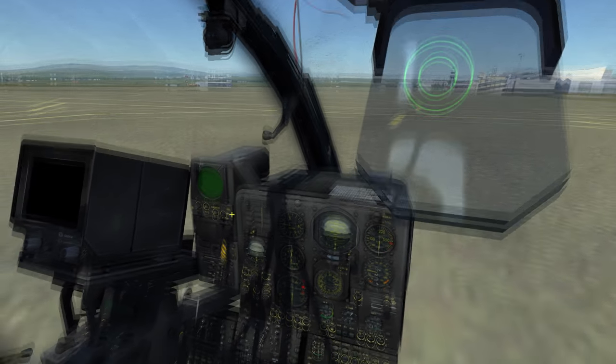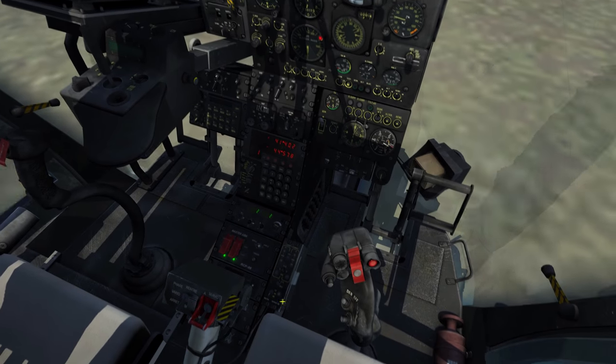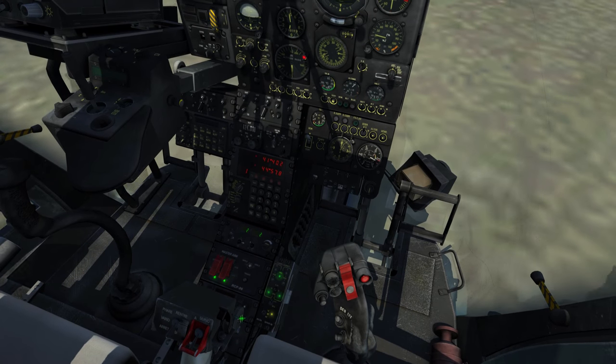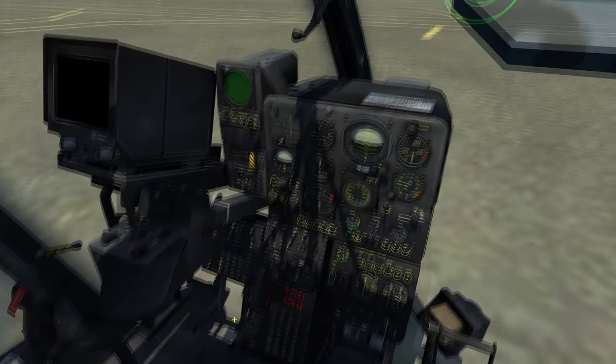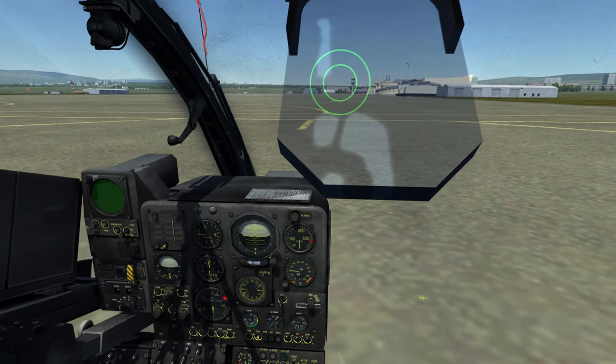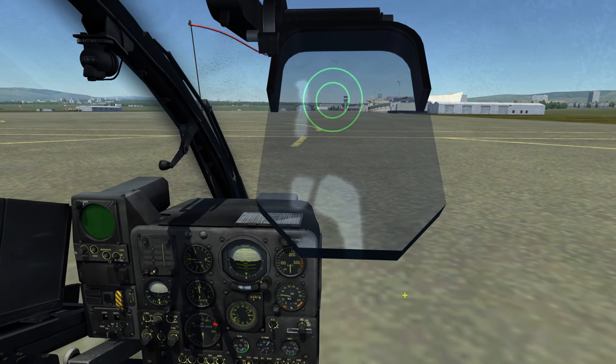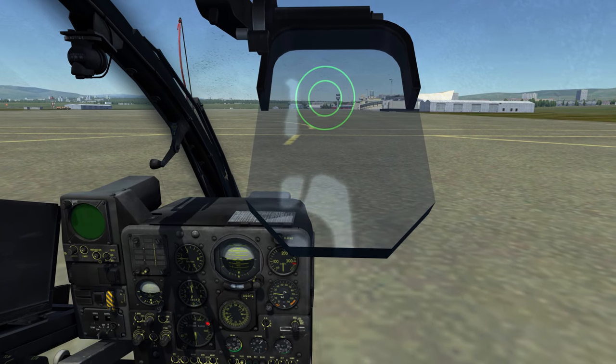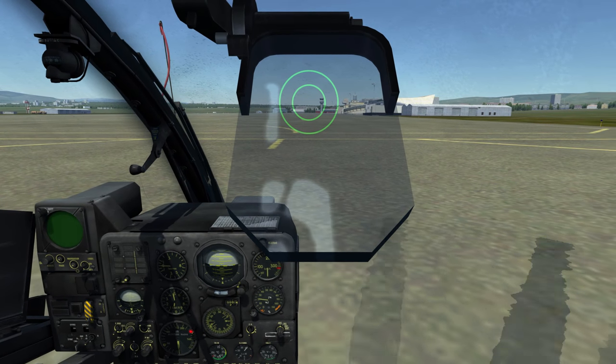Before I take off, I'll open my RWR and also open the flare switch and unlock it to be able to deploy flares. That's what I usually do before takeoff. Now let's give it a try and see how we shoot the Mistrals against an airplane.